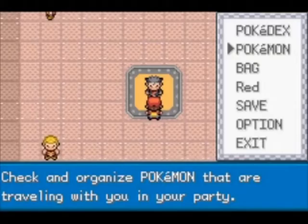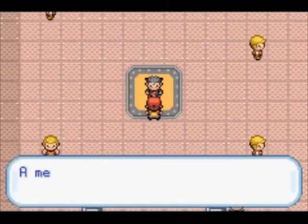My Kingler is level 51 — he's my lowest level — everybody else is 52, and Meowth is just kind of there. So here we are.